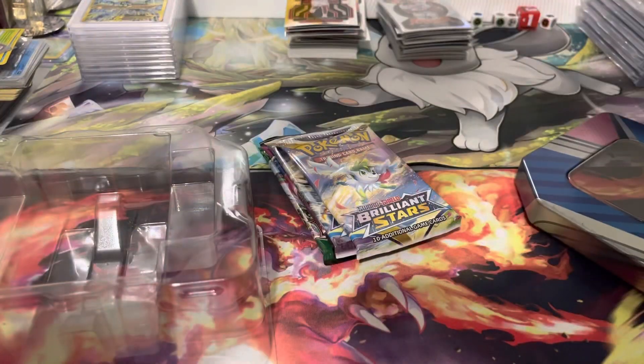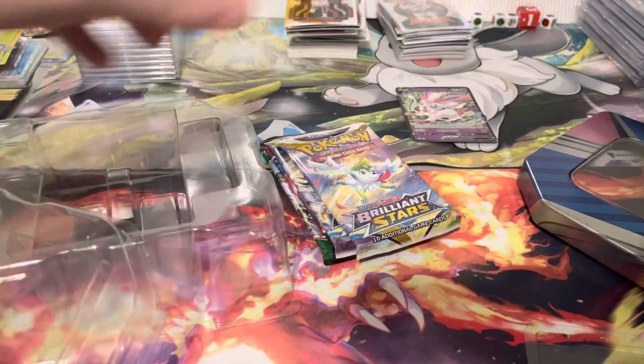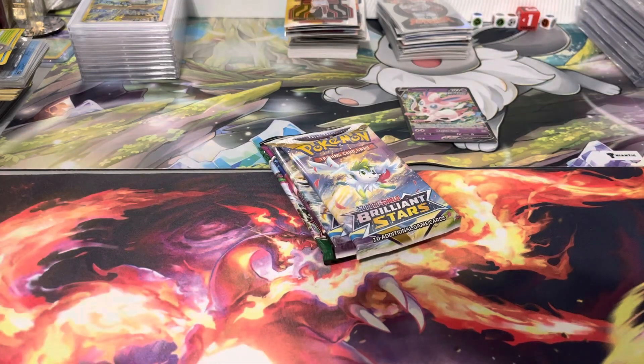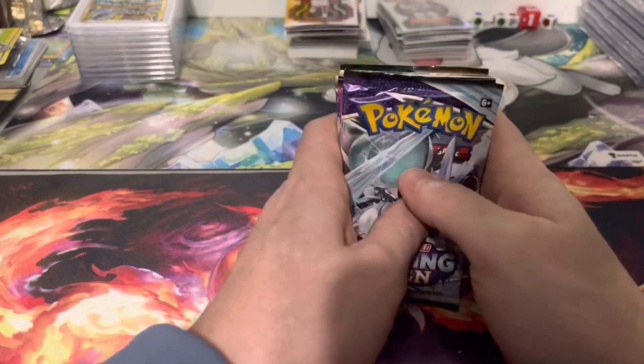All right, so let's pop this promo out — there it is — and we'll get right into this. We'll start with Chilling Reign, then Fusion Strike, and save the Evolving Skies for last.